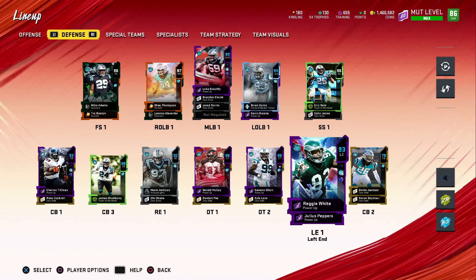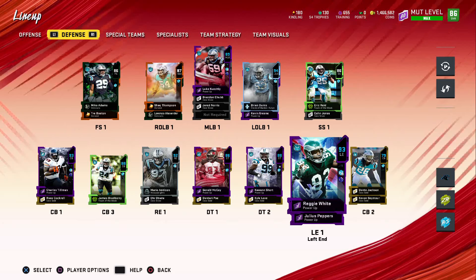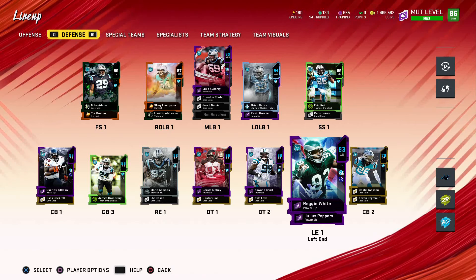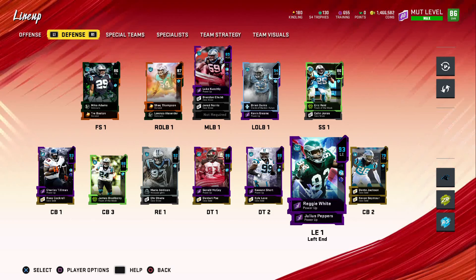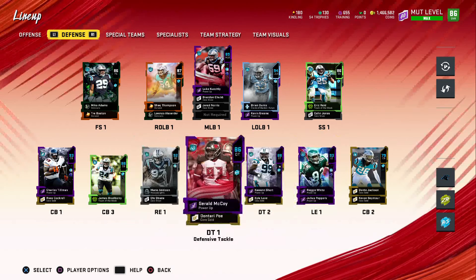I'm probably going to be using my power pass on Reggie White or Charles Tillman. I get a 93-94 power pass from doing my daily missions next Monday — for 150 daily missions you get a 93-94 power pass. I'm gonna use it on the most expensive between Charles Tillman and Reggie White. That's pretty much the Panthers theme team, and that's gonna be the video, guys.